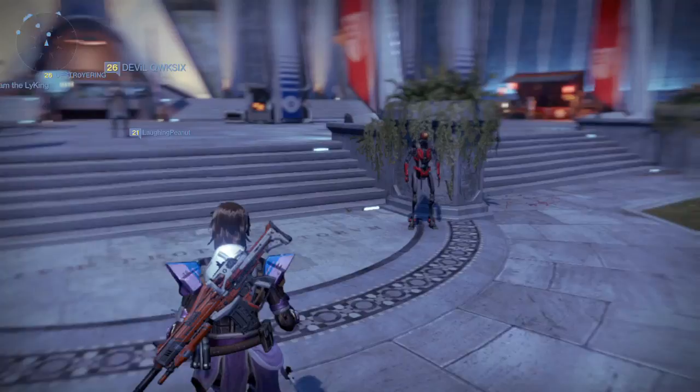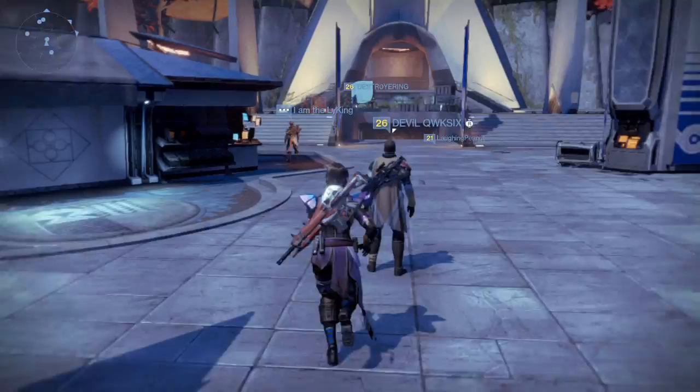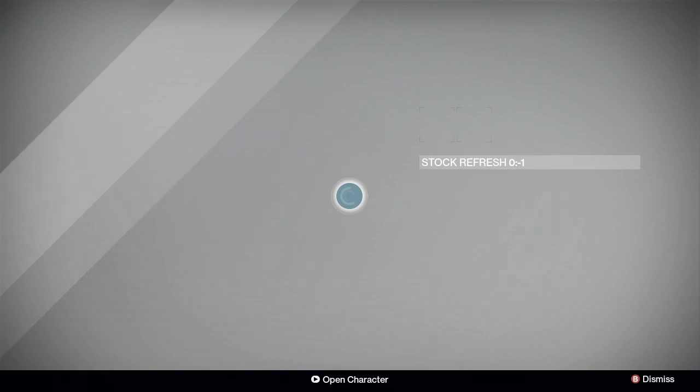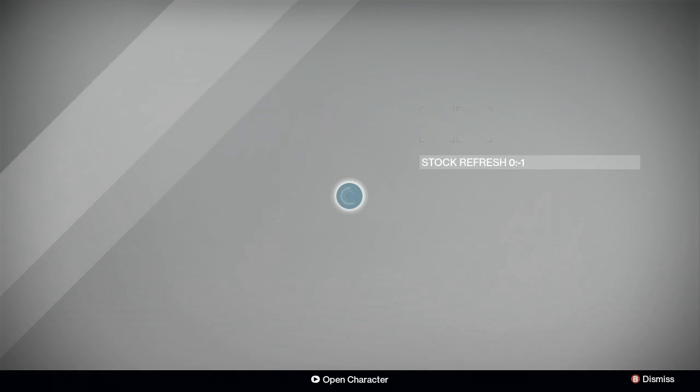As you can see, we are in the Tower. If you don't know how to get to the Tower, I think you shouldn't be playing this game. You want to go ahead and walk over to this guy right here — known as the bounty guy — he's the person that gives you bounties.